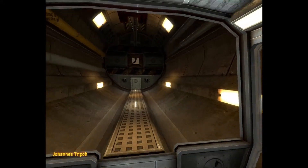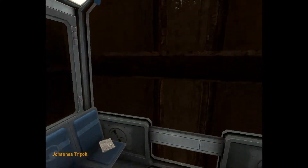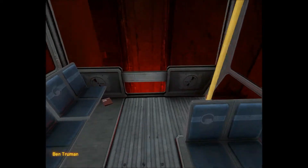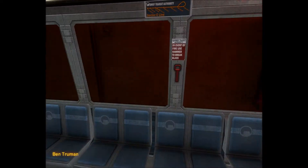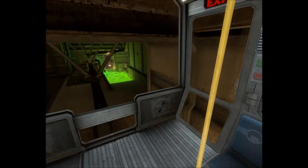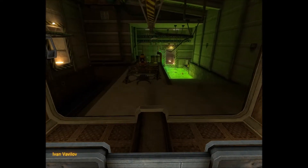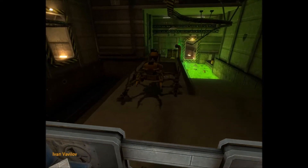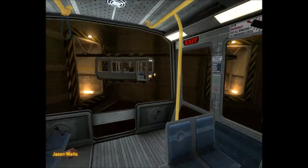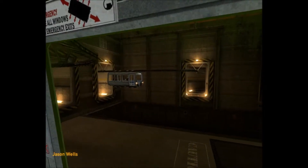A reminder to all Black Mesa personnel: regular radiation and biohazard screening are a requirement of continued employment in the Black Mesa Research Facility. Missing a scheduled urinalysis or radiation checkup is grounds for immediate termination. If you feel you have been exposed to radioactive or other hazardous materials in the course of your duties, contact your radiation safety officer immediately. Work safe, work smart — your future depends on it.